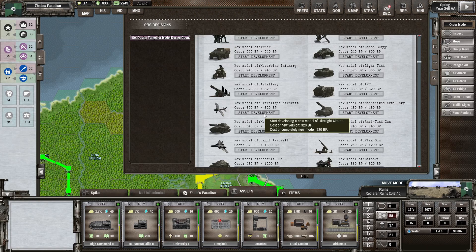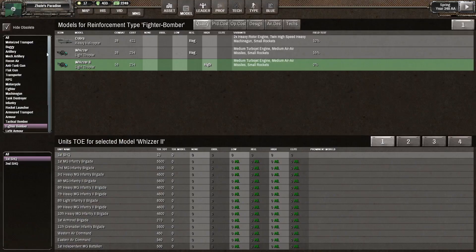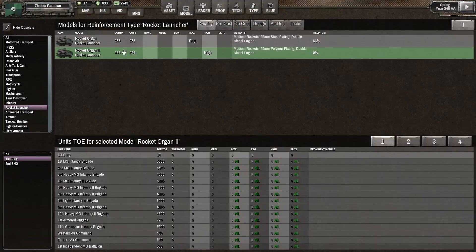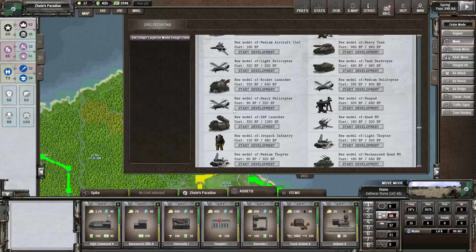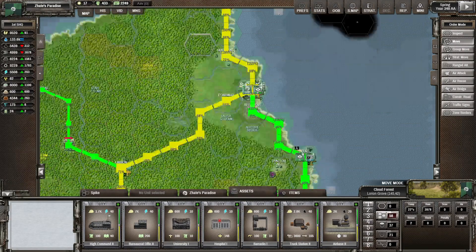Now we need to design something — we've been designing a lot of planes recently. Have we done the rocket organ recently? We've got the rocket organ too. Before I actually design that, let's have a look at the difference between versions — this one's got 25mm steel plating, and it has medium rockets. The first version also has medium rockets — the damage is increased a little, and the fuel use is reduced a lot. So we could make a new rocket organ design. We'll stick with the medium rockets, use polymer plating — it doesn't need too much plating anyway — and the double diesel engine, so it'll be slightly faster.